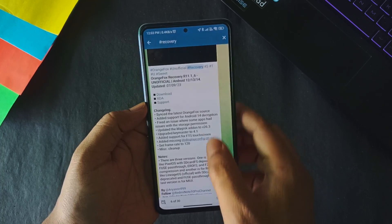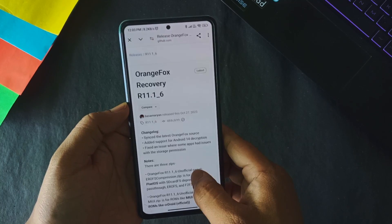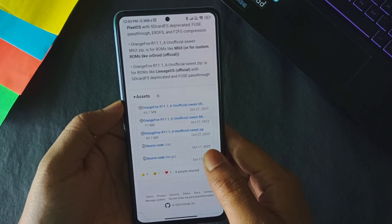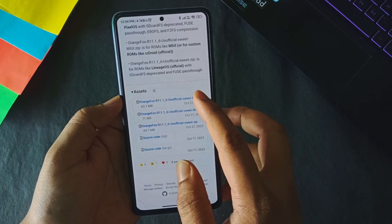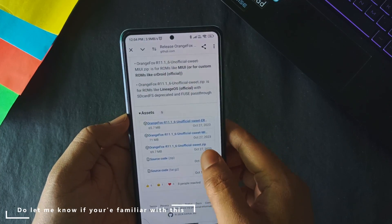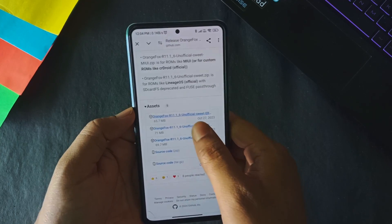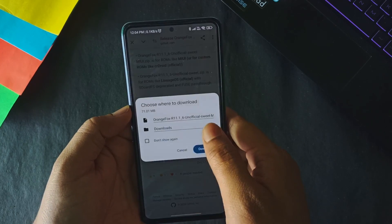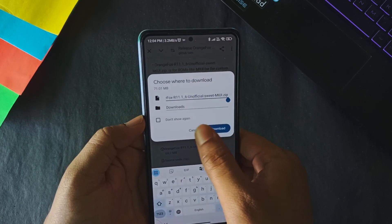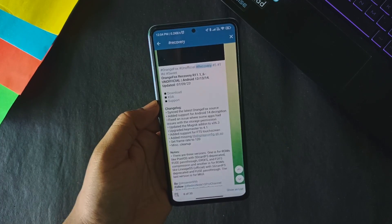Click on download and it will redirect you to the GitHub page where you can see the OrangeFox recovery post r11.1.6. Here you will get three files: the first is a compressed version, and the remaining two are one for MIUI and another for custom ROMs. Currently I am on MIUI so I will download the MIUI zip. Click on download to start — but I already have the file. You will need a PC, or you can also do this from another Android device using the BugjaGear app.